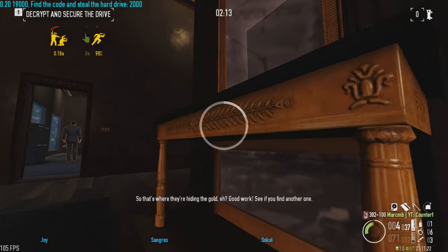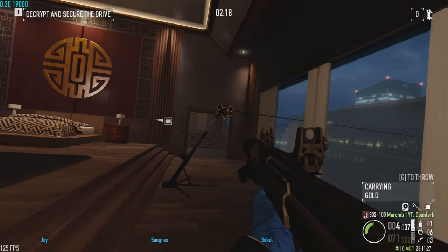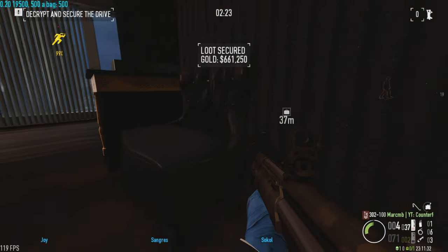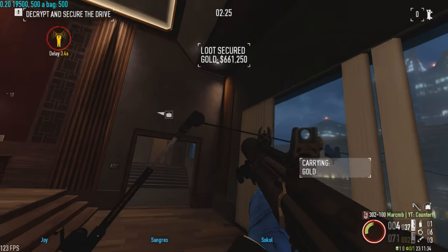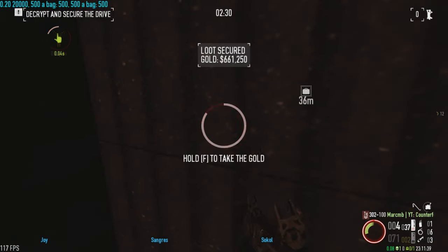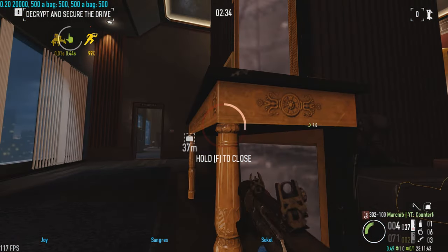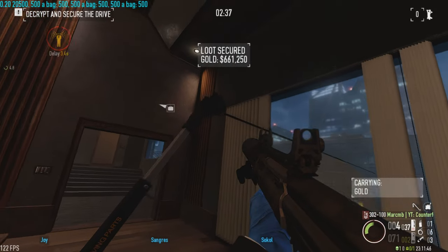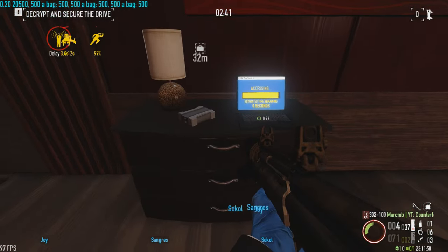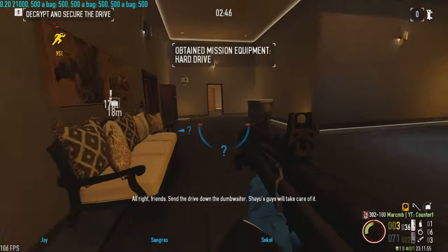Stay low in the light. That's where they're hiding the gold. Good work — see if you can find another one. One loot bag secured. All right, friends. Send the drive down the dumbwaiter. Shire's guys will take care of it.